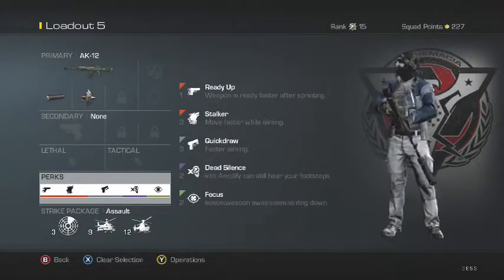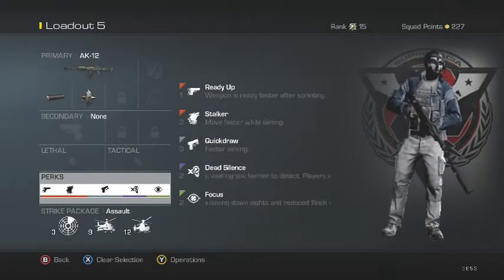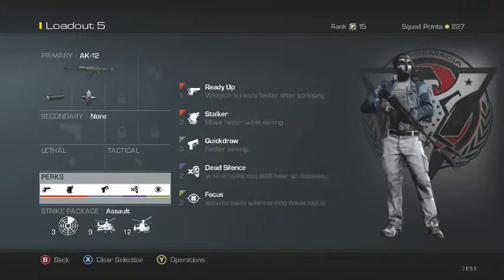Like I said in my last video, silence and focus are pretty much the main perks you should always use, so you can have a perfectly amazing class setup.